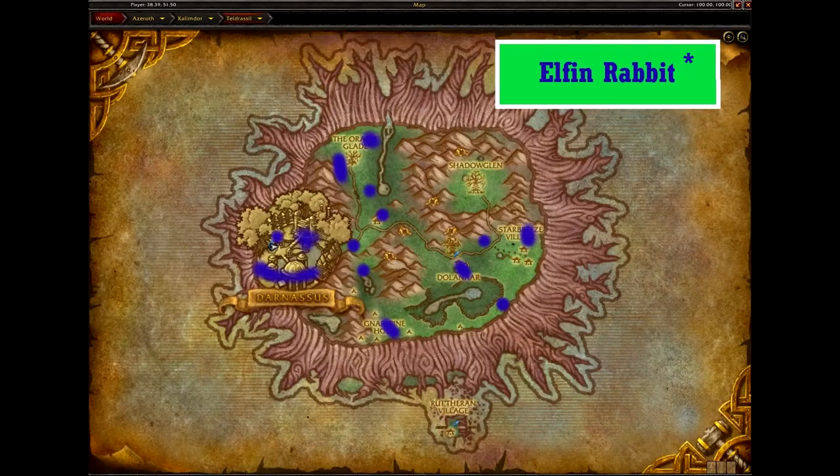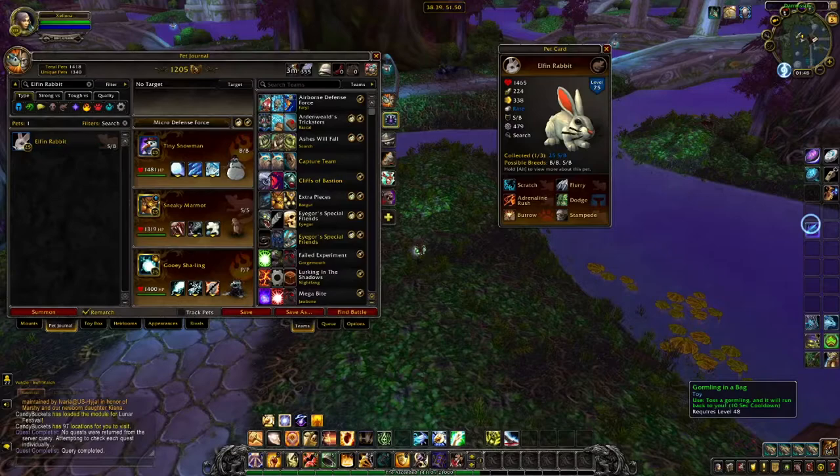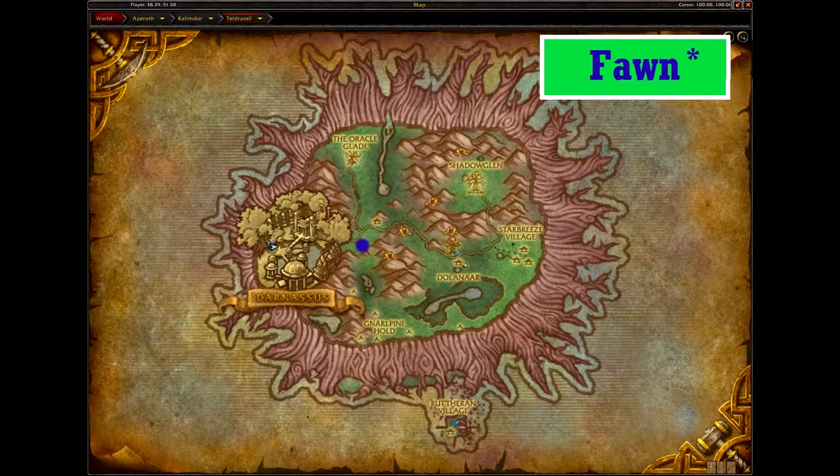Combine that with Predatory Strike and Peck and you've got something that'll eat through aquatics easily enough. The Elfin Rabbit can be found sporadically around Teldrassil, but also appears in other locations, so if you don't have any luck here, Mount Hyjal might be a better option. The Elfin Rabbit comes in three skins — white and brown, brown and white — and two breeds. A good rule of thumb for rabbits is the faster the better. Its moveset is very suited to speed with Flurry, Dodge, and Burrow, so I'd recommend the SB breed.